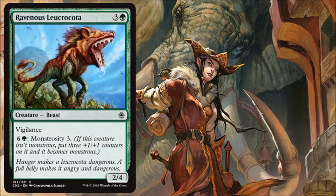Ravenous Leucrocota is another monstrous creature. Nothing to write home about on its own — it has Vigilance and is a 2/4, so the stats are just fine. When it becomes bigger with Vigilance, it's a nice beater. Not super flashy, but it gets in and does the job.